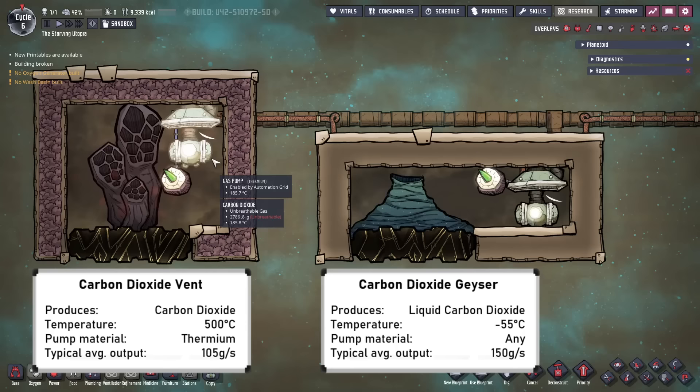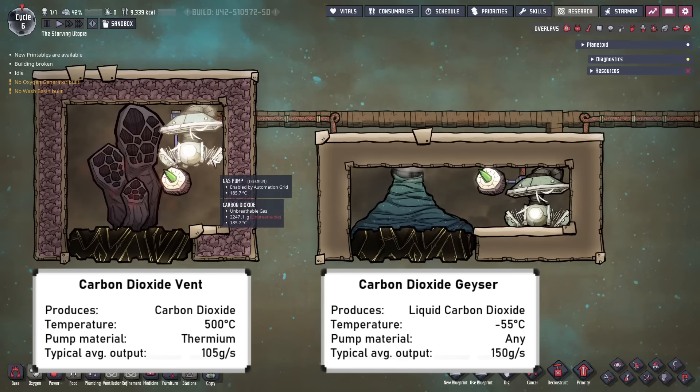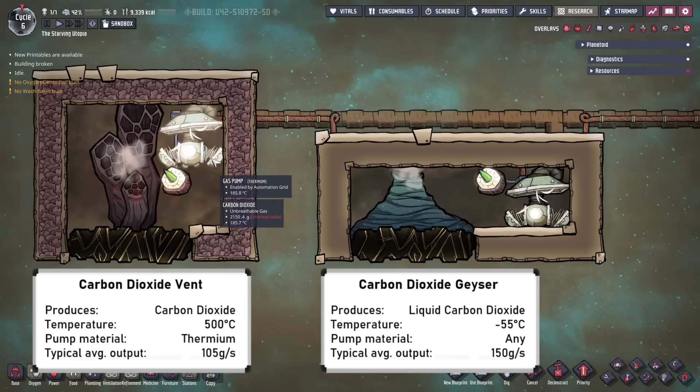Carbon dioxide is produced by two types of geyser — either as a gas at 500°C, or as a liquid at minus 55°C. The primary use for carbon dioxide is feeding slicksters, which is a useful way to provide extra petroleum and food. Although these temperatures are quite high and low, these geysers output little mass and the specific heat capacity of carbon dioxide is also low, meaning they cannot be used for significant amounts of heating or cooling. For the liquid carbon dioxide geyser, it's easier to leave it uninsulated and simply pump it out as a gas.